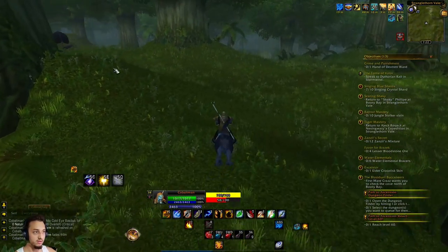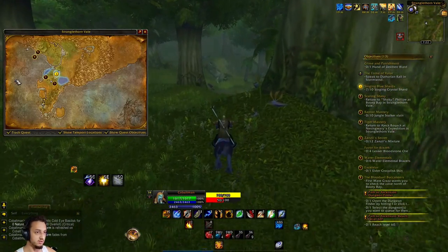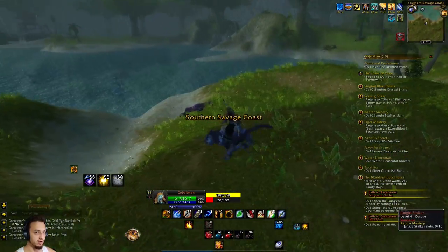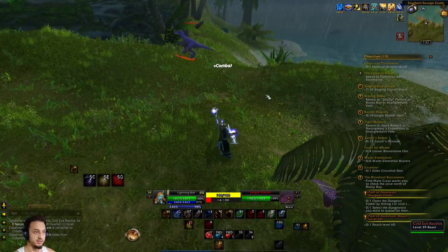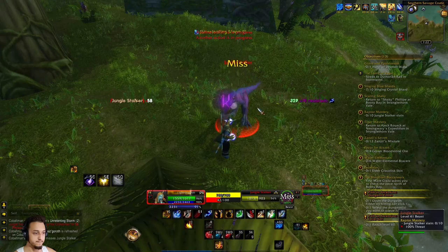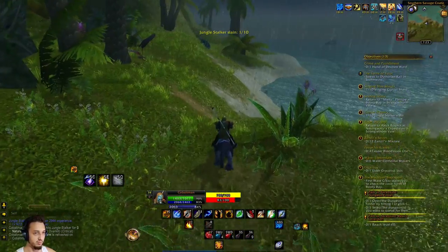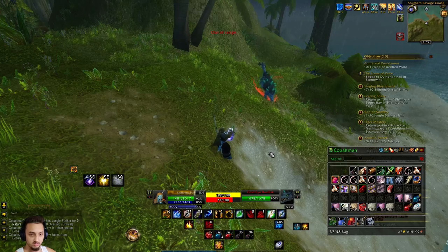I think I got all the basilisks in this area. We'll head over to the coast and grab some jungle stalkers - we'll come back when they respawn and finish those guys up. I made it to the Southern Savage Coast - look at the size of this guy, oh there's more basilisks over here too. Almost at level 40. I wonder if they do the training at level 40 for faster mount speed - we have about 40 gold. We also want to get some more bags because we still have a four-slot bag.